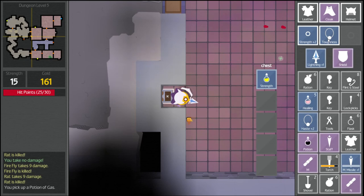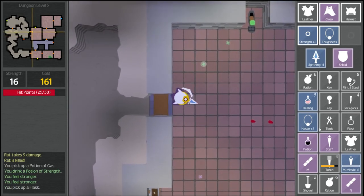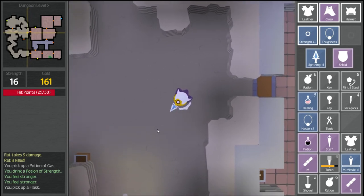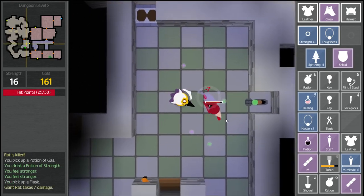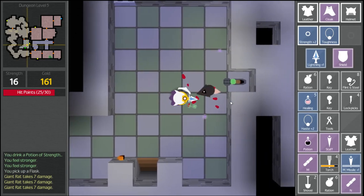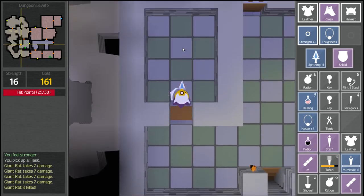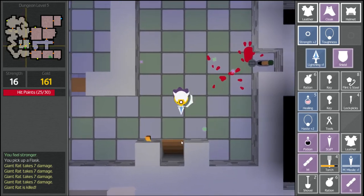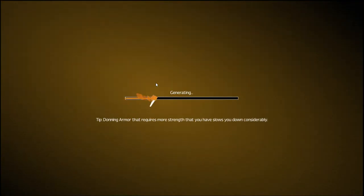This amulet we figured out — it is a toughness amulet. We'll put the flasks up and take the strength. I feel stronger. Throw the flask, and this door should be opened. Yes! There's a big rat that I missed. Can I block this one? There's our stairs down. Hey, there's a door here — a door of absolutely nothing. Alright. This is level 6. We're on level 5 so now we're going to level 6. The only armor that requires more strength than you have slows you down considerably.